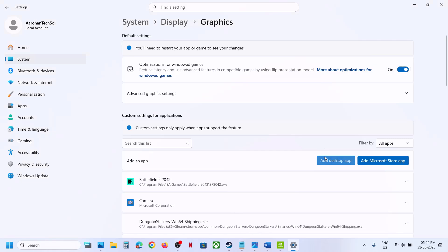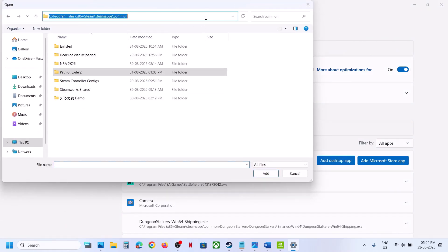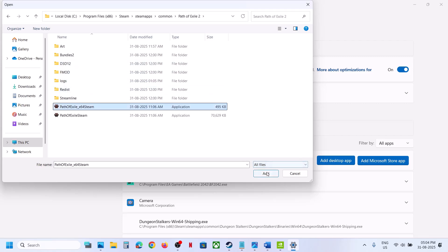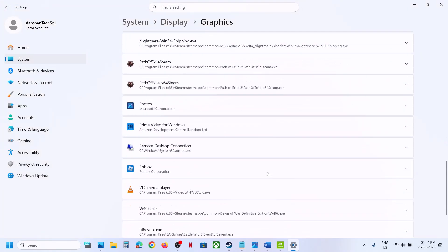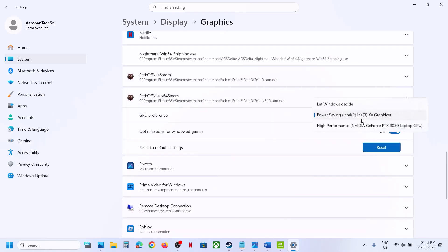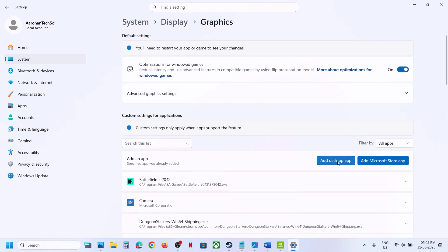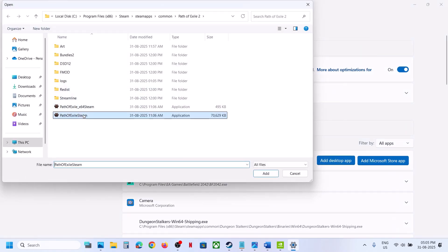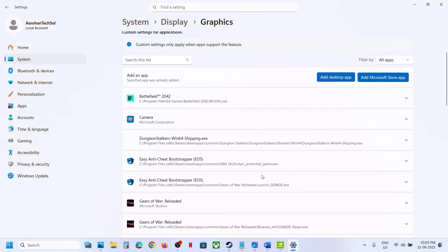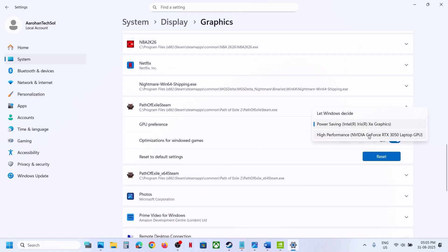Click on 'Add desktop app', then go to the game installation folder. Open the game folder and select the game EXE file. Click on Add. Once the game is added, click on the game and select 'High Performance' — you will see your graphic card listed. Again click on 'Add desktop app', select the second EXE file, click Add, scroll down to find the game in the list, and again select 'High Performance'.